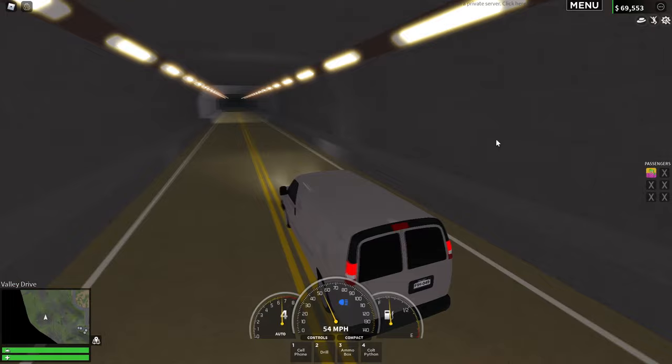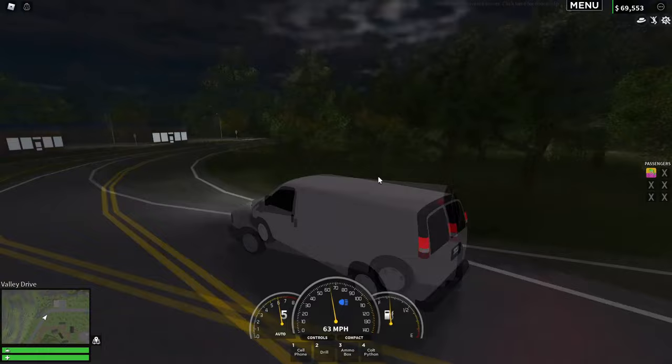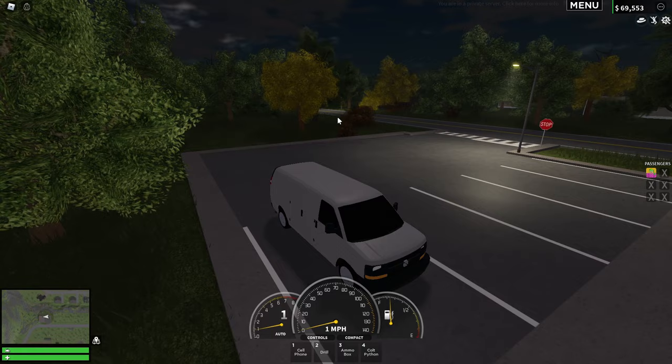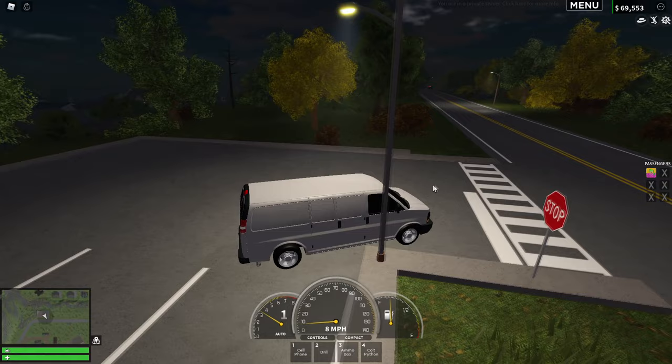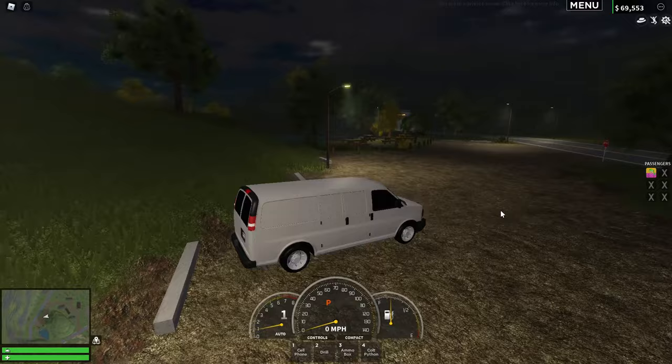There's a police officer - I don't think he's after me. Wait, now he might be. We gotta hide from this police officer - I think he recognized my van. He's right there... he went past me! It actually worked. If you just turn off your headlights and stay parked, they run right past you. That's how you get away from cops and sneak weapons through the border.